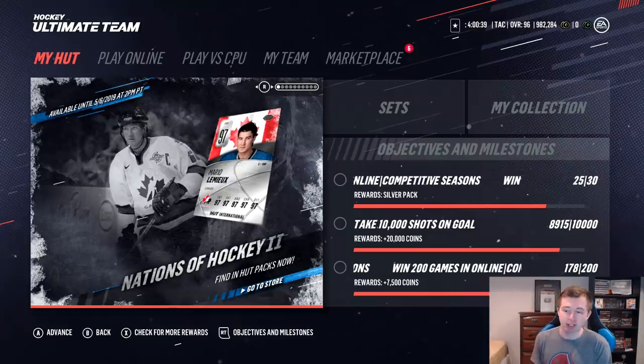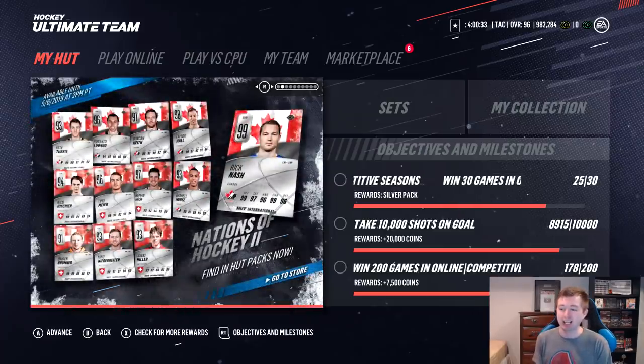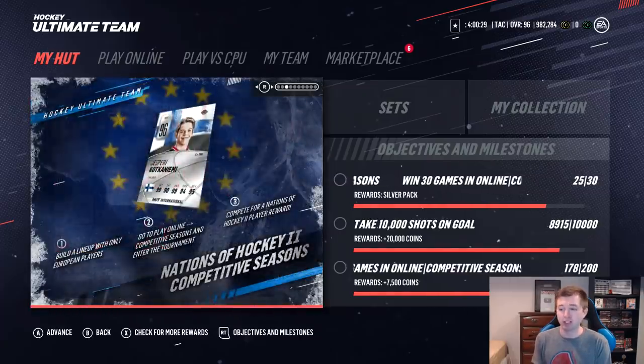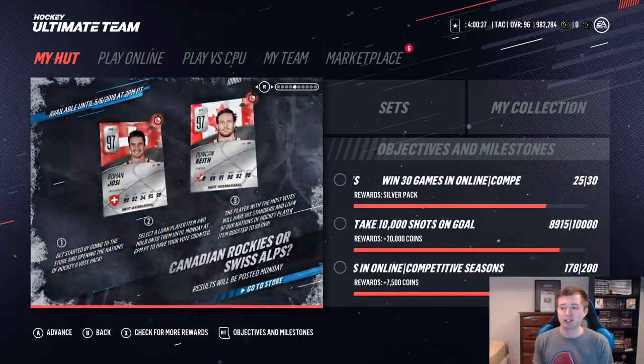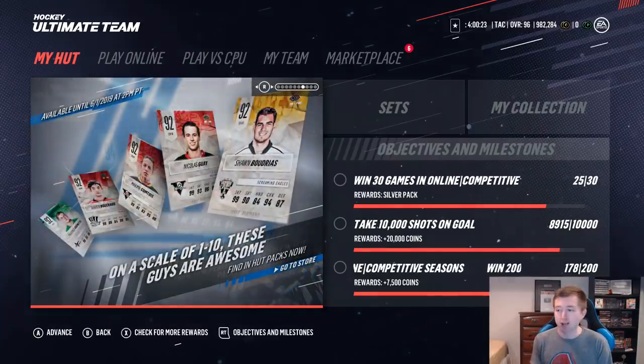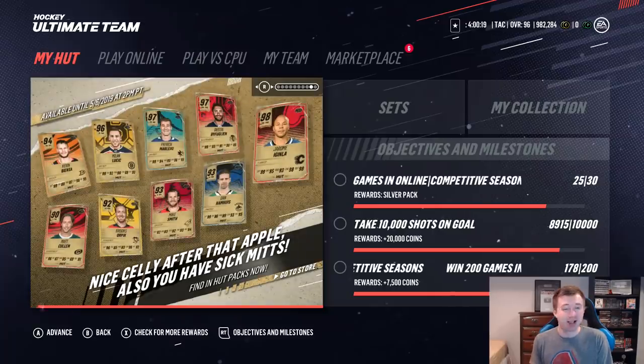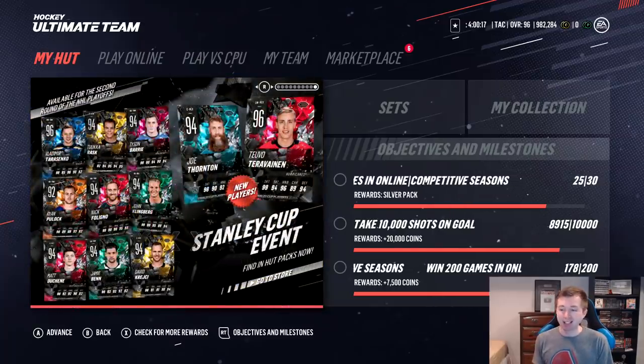There are a ton of awesome cards out right now. This is the first time so far this year we can actually pack Meryl Lemieux — 97 overall, that would be insane. Tons of other Nations of Hockey cards, all very very good to pull. We've also got some other awesome cards like the SHL Champions, some Lunder cards, some more Diamonds, Prime Time Ranch, a bunch of high rated milestones, Stanley Cup cards.